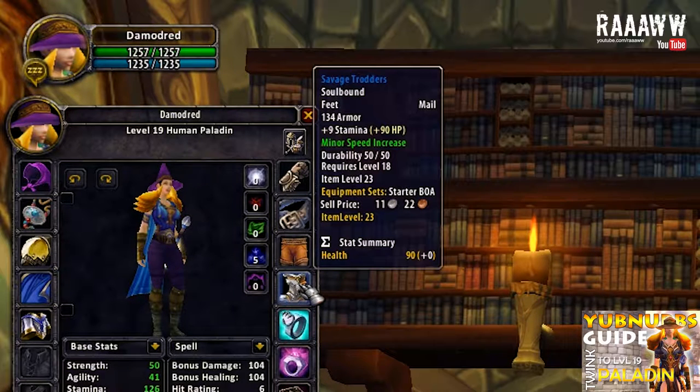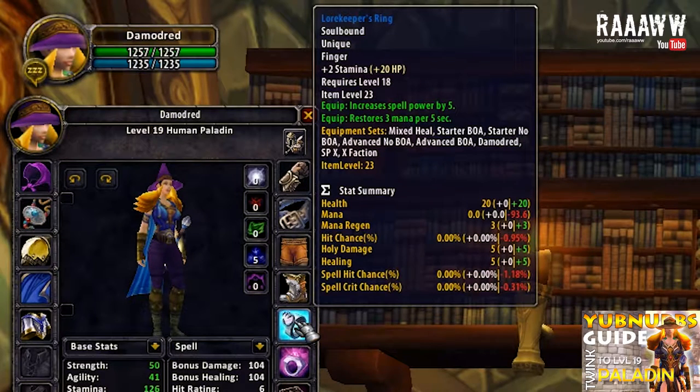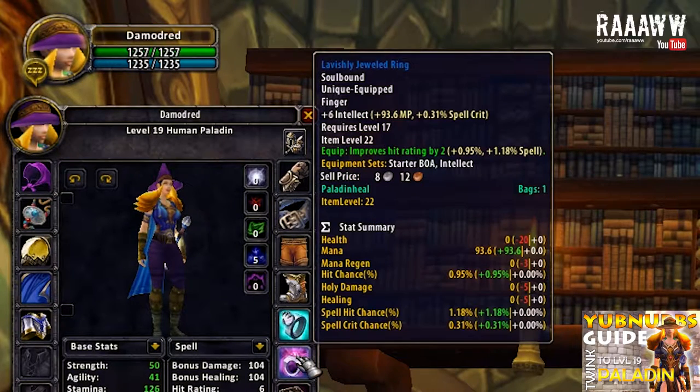I put minor run speed on boots mainly because the faster you run the better, especially as a healer. Lore Keeper's Ring is the PvP ring — the Horde counterpart is called Advisor's Ring. If you can get both, I suggest you try that — either by voting for the Advisor's Ring or faction changing. If you can use both at the same time, that is the best combination, though unfortunately that doesn't work on this server. Lore Keeper's Ring has 2 stamina, 5 spell power and restores 3 mana per 5 seconds. Since I can't use both rings on this server, I went with Lavishly Healed Ring.